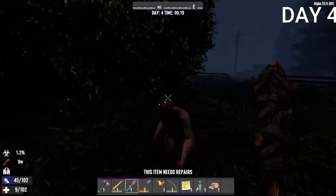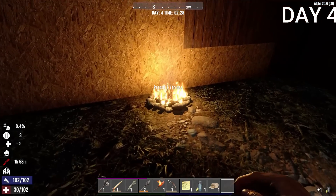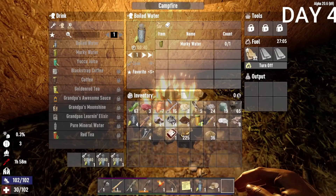At nighttime I tried to make my way back to base and got killed by a zombie in rage mode — they do insane damage and are super fast. I respawned back to base, got my loot back, killed the zombie, and eventually got back. I made sure I got the boiling water sorted, and that was Day 3.